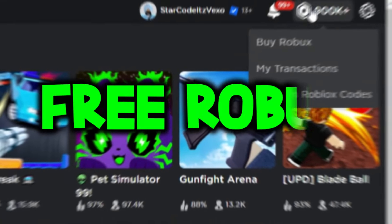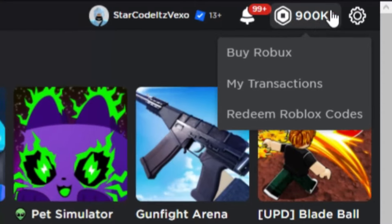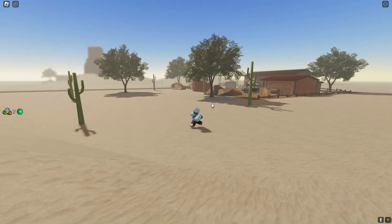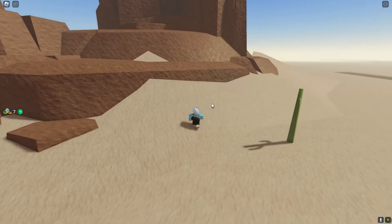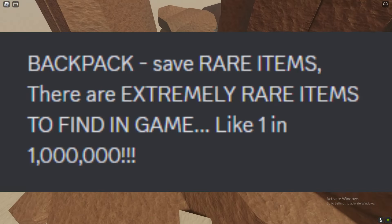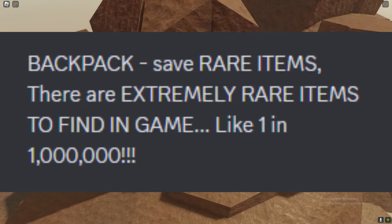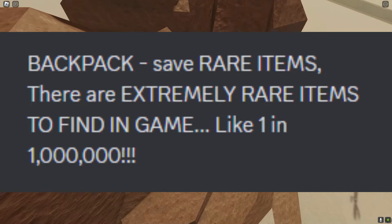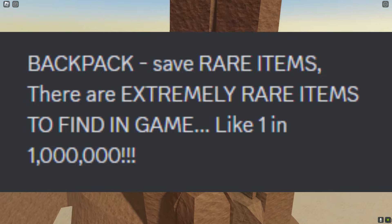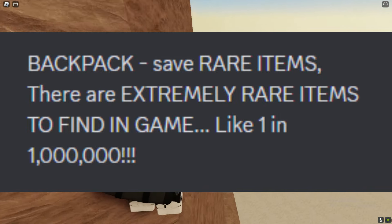In today's Dusty Trip video, I'll be showing you guys how to find extremely rare items in the game. There are tons of rare items you can get, such as the ray gun, the paintball gun, and the balloon gun — there are so many rare items in the game now.